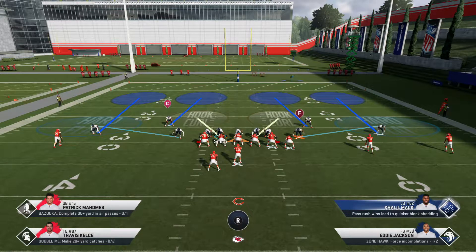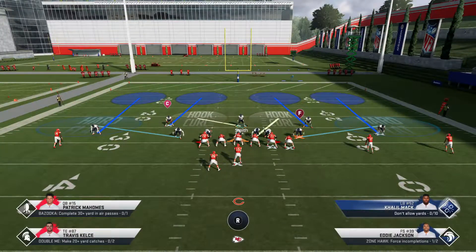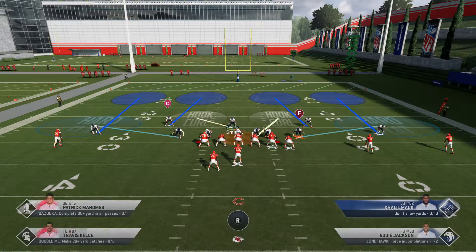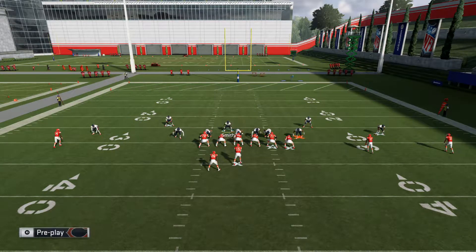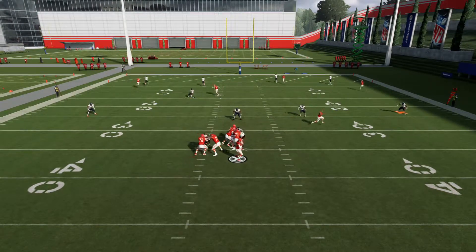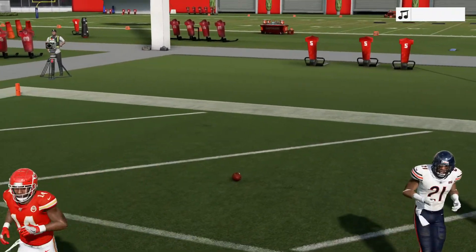With my middle linebacker I'm going to be covering the middle part of the field — at least trying to cover the tight end. With this guy I'm going to put him in a Quarterback Spy just in case he tries to roll out and get a quick throw on the run. I'm going to cover the tight end myself — that should have been a user pick, but everything else was locked up.